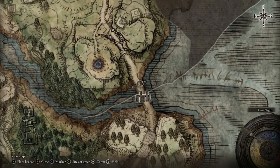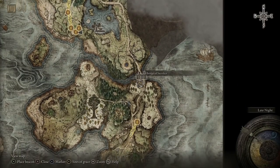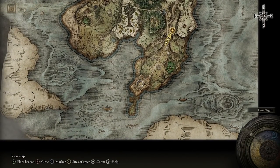You're going to come down to this bridge, and when you get to this bridge there's going to be a lot of enemies — avoid them all, try and avoid combat to the best you can. Keep making your way down into the Weeping Peninsula until you get to the Castle Morn Rampart, because that's going to be your first site of grace. Then we are heading down to Castle Morn.